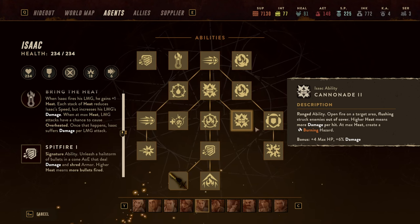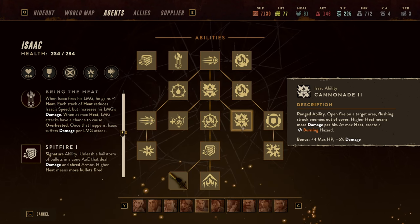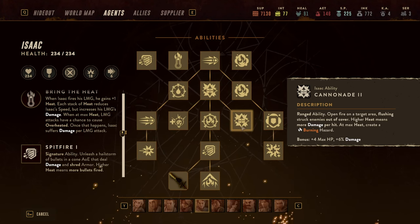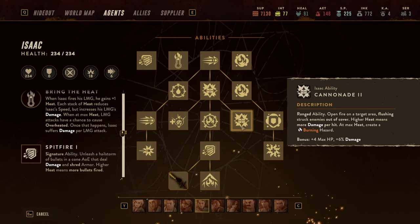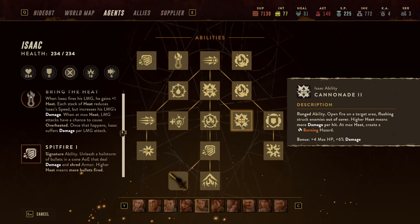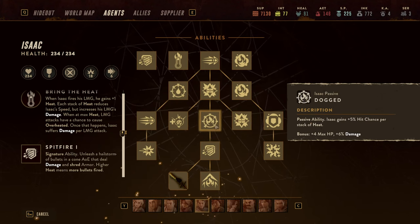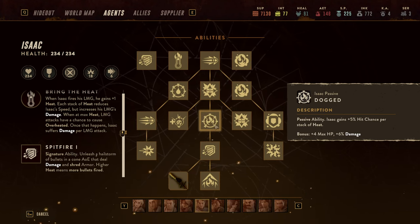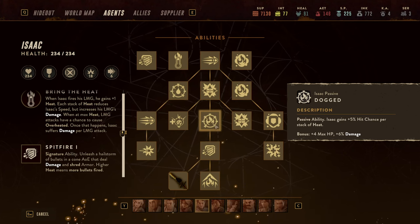The last ability I'll highlight at full heat is Cannonade — an AoE mobility skill that allows enemies to be flushed out. Typically you use it in the first turn to then have 100% hit chance, but at full heat it deals massive amounts of damage and also creates burning on the ground, which will make enemies regret their life choices. Finally, Isaac gains 5% hit chance per stack of heat, so you can see that almost everything revolves around his heat mechanic.